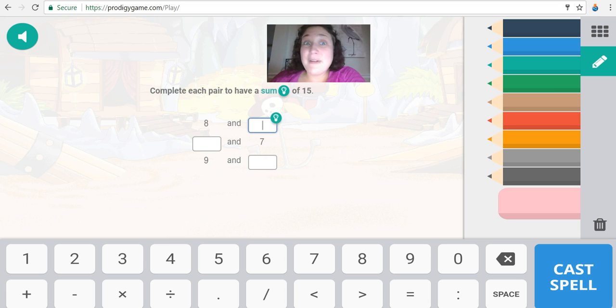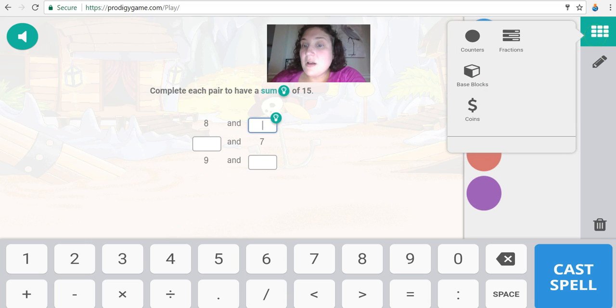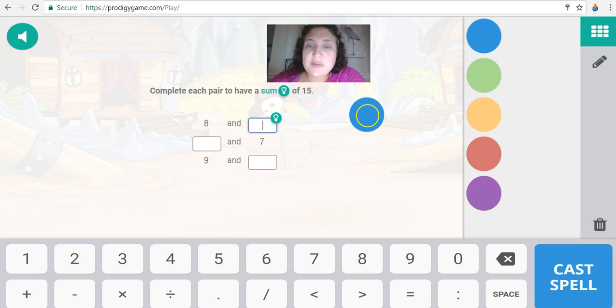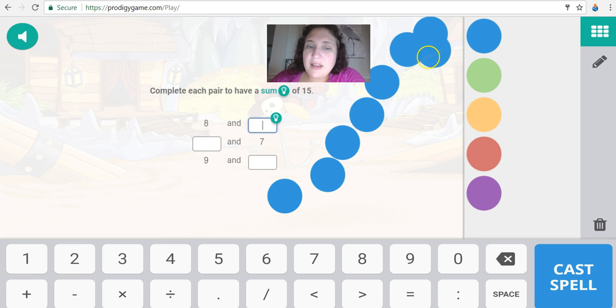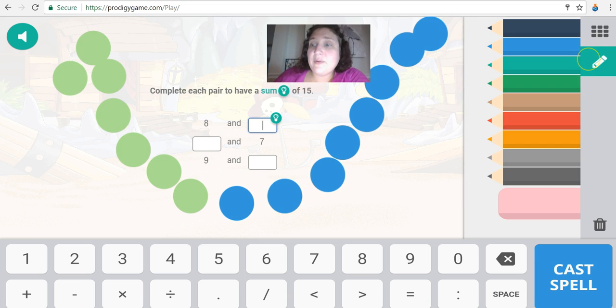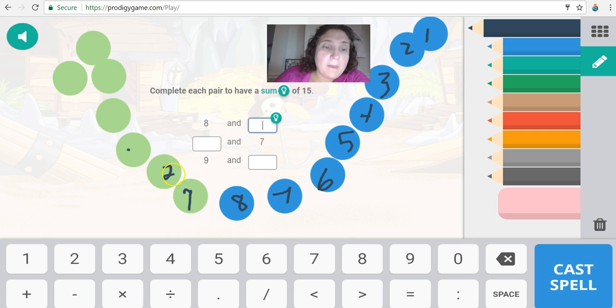We'll just use counters. We're trying to get to 15. One, two, three, four, five, six, seven, eight blue. How many green do we need to get 15? One, two, three, four, five, six, seven, eight blue — nine, ten, eleven, twelve, thirteen, fourteen, fifteen. So here are our eight blue. How many green did we need to get 15? We needed seven.